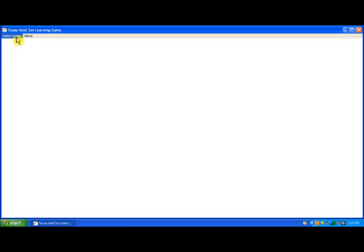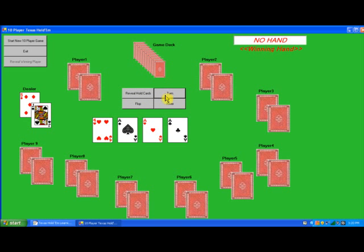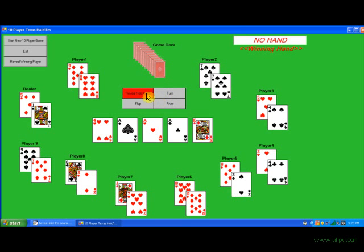Exit. Let's go to the ten-player game. Flop. Turn. River. Reveal hold cards. Reveal winning player. The winning hand is a full house held by player number six.